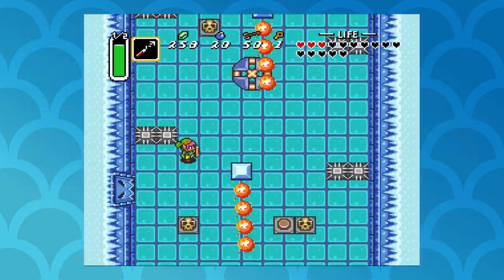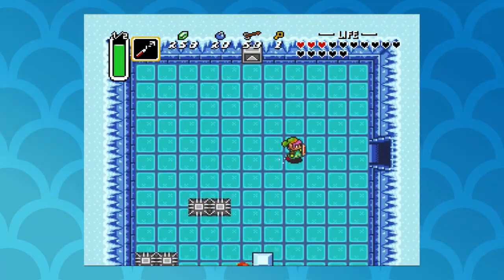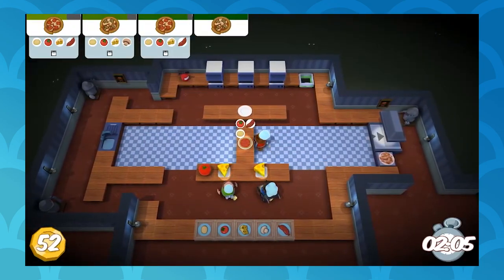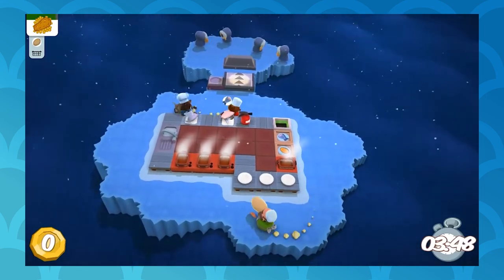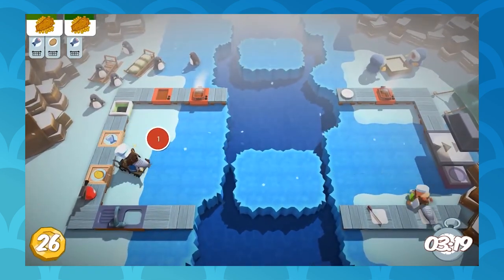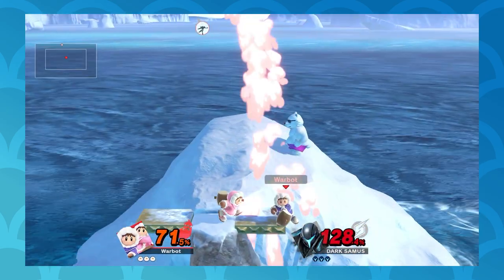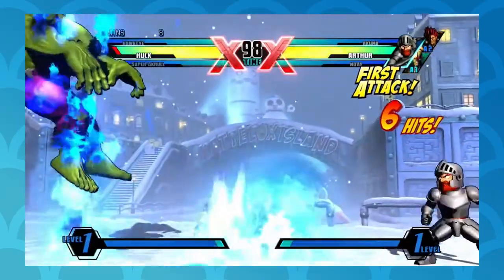Ice works in more than just platformers. Any action game that relies on precise movement can throw a curveball by using a slippery floor. Overcooked is a chaotic cooking game where you and your friends go from station to station to get food made on time — it's very fast-paced and intentionally gives you just barely not enough time. Once they introduce an ice floor in one of the kitchens, it's completely nuts. Overcooked plays into chaos for laughs, so losing your traction is more funny than frustrating, but you could easily imagine this becoming frustrating in a more serious, higher-stakes game — or genre, like fighting games.